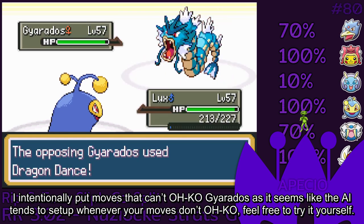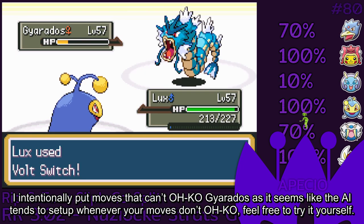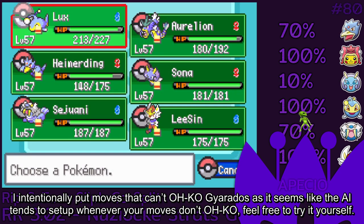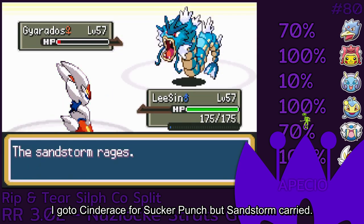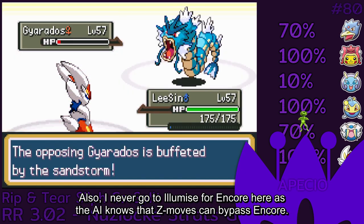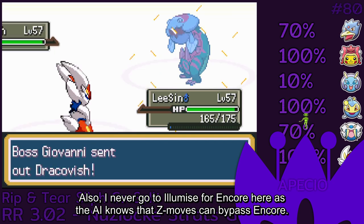I intentionally put moves that can't OKO Gyarados as it seems like the AI tends to set up whenever your moves don't OKO — feel free to try it yourself. I go to Cinderace for sucker punch but sandstorm carried. I never go to Illumise for Encore here as the AI knows that Z moves can bypass Encore.